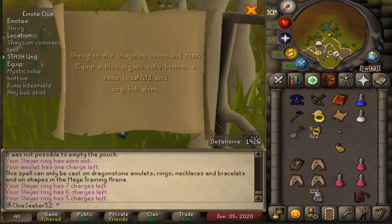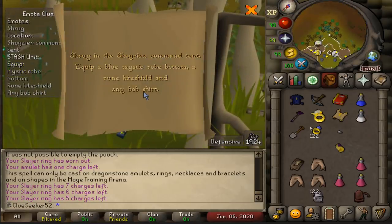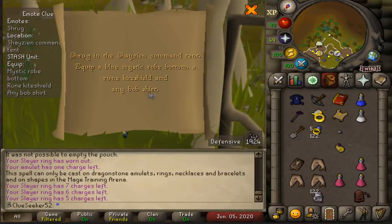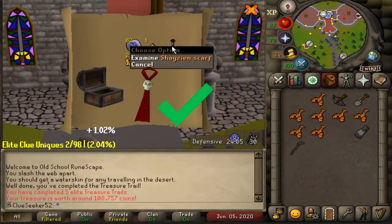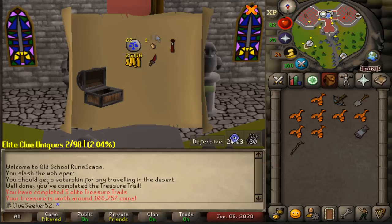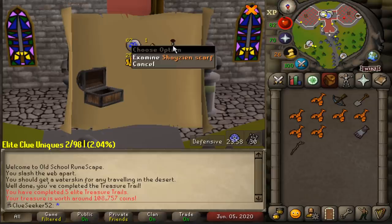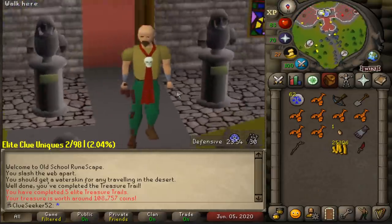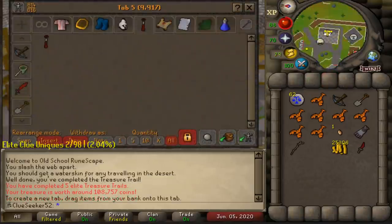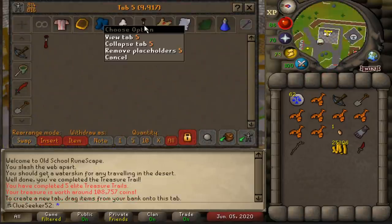Speaking of Elite Clue emote items, I'm so glad that we did so many easy clues right at the start of the series. Who remembers when I got that double Bob's Red Shirt in one clue, all the way back in like episode six or seven? And here we go, here comes the fifth Elite Casket. There we go! I mean it's not worth all that much, but that doesn't matter at all. The first official Elite Clue item - the Shayzien Scarf. Let's have a little look - that actually looks pretty good, you know? And it feels pretty good to finally have an Elite Clue tab icon now.